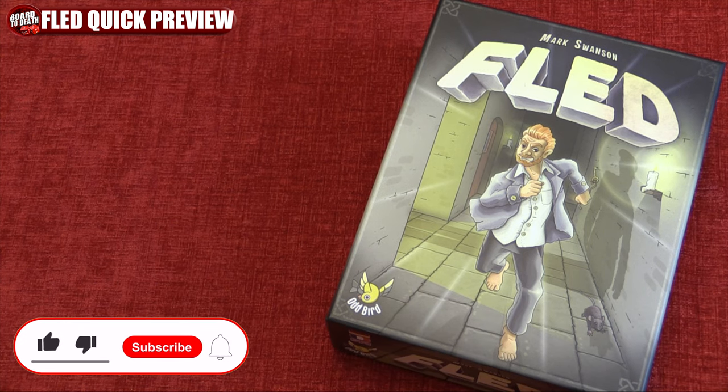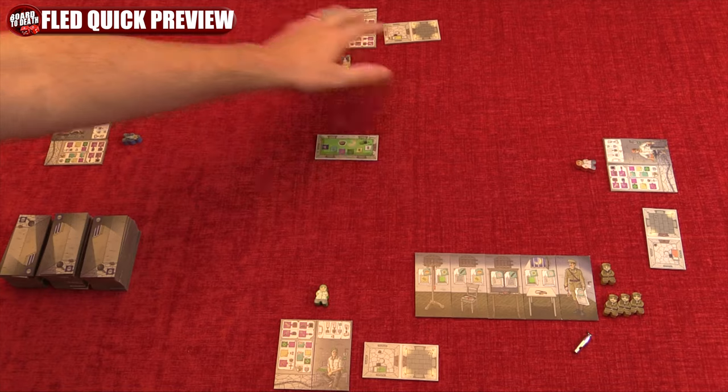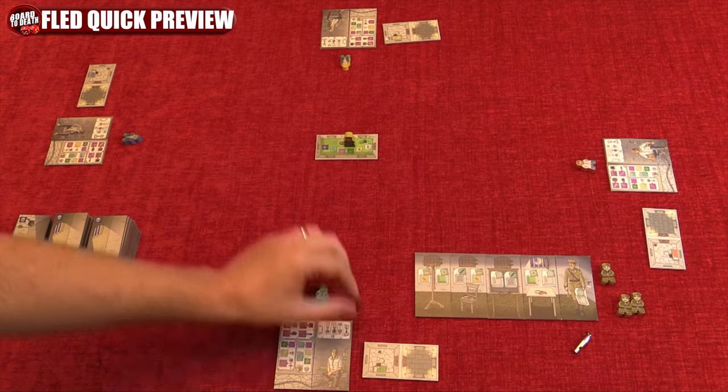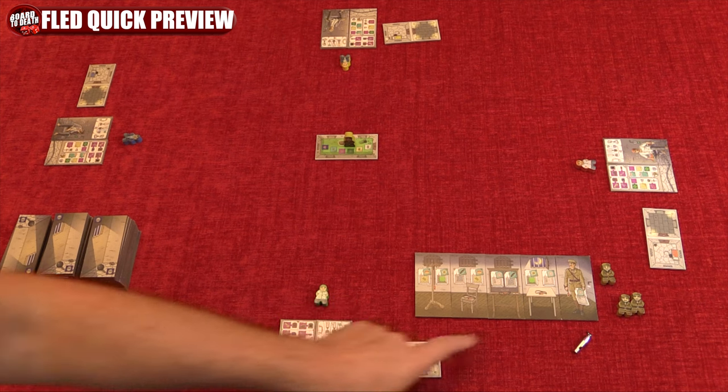Fled takes place during the potato famine of Ireland — it drove you to petty theft and landed you on Spike Island, shackled and shoeless. The game is set with room tiles, the starting yard tile with a guard on it. Each player will have a character and matching bunk tile of the same color in front of them, with the reference tiles next to it.